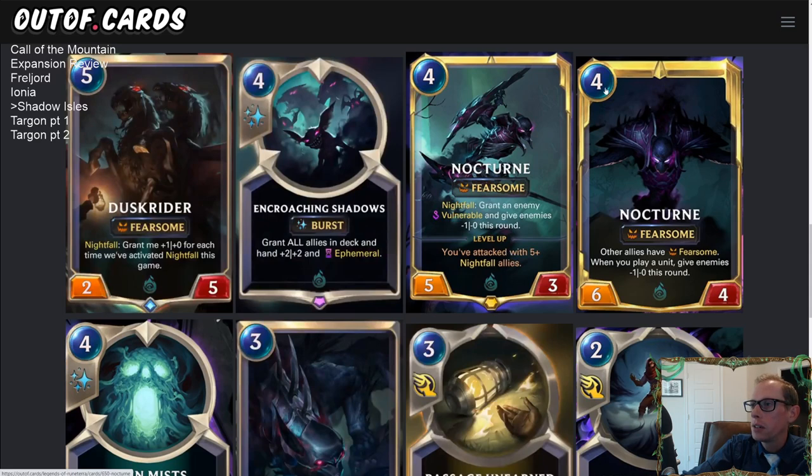When Nocturne levels up it becomes a four-mana six-four with Fearsome — plus one, plus one. Now all of your other allies also have Fearsome, not just sea monsters like that deep card, but every ally in play. Whenever you play a unit, you give all enemies minus one, minus zero this round — so every unit you play becomes a Frenzied Skitter. You could play two or three units late game, give enemies minus two or minus three, minus zero, and none of their units can block your Fearsome attackers.